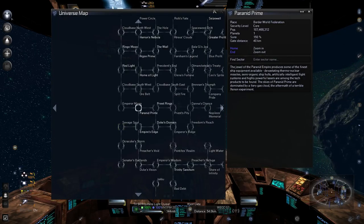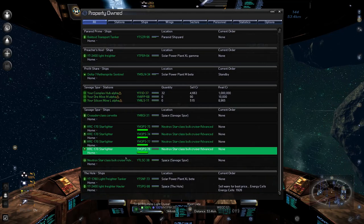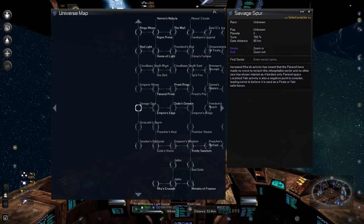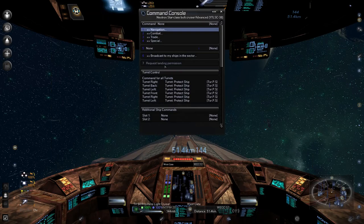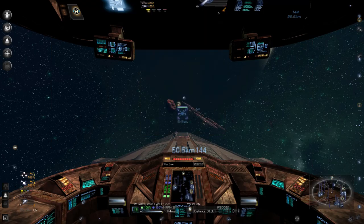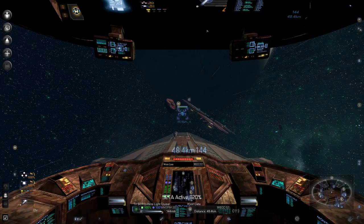We're just going to start meandering our way over here. I think we need a Crystal Fab — where can we get one at a decent price? I'm going to guess Parented Prime probably has something for us. Let me get in there. Parented Shipyard — Crystal Fab L for six million credits. That's a lot but I believe it's worth it.